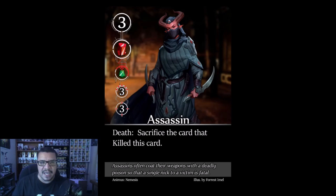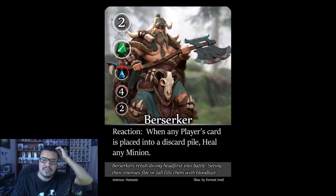The Assassin: worth three points, with a death ability — the card that kills it gets sacrificed in return. He is a 3/3, solid in play, but when you kill him, your killing card is sacrificed. Strategy: set it up so the card that kills him is one you can afford to lose — low value or already heavily damaged. Definitely kill him for the three points, just be strategic about which card you use.